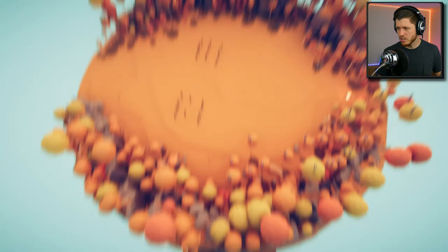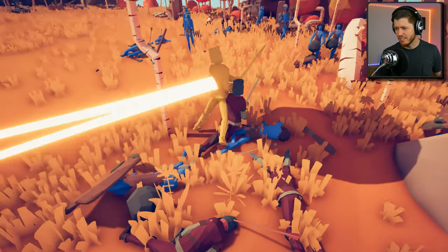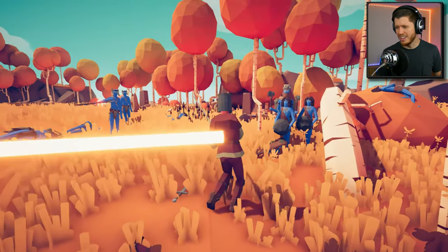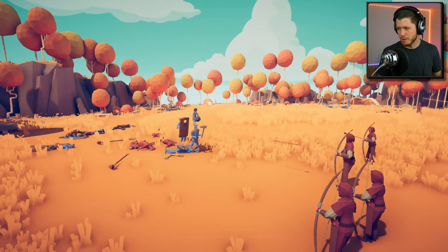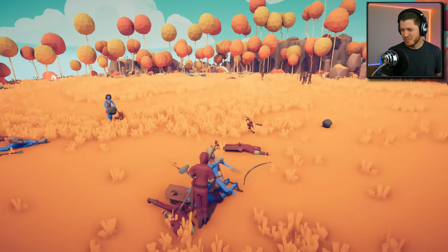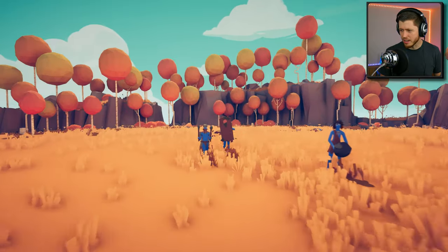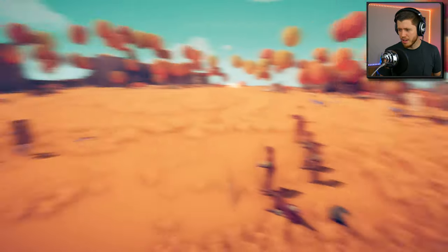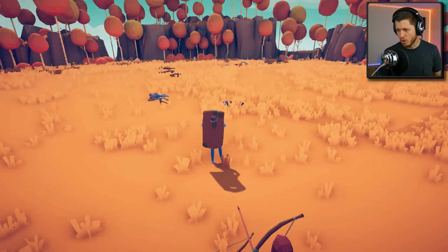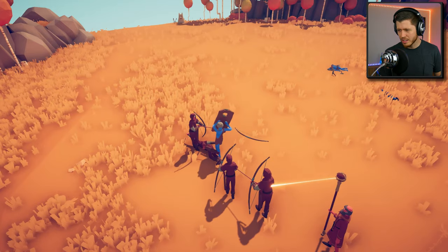Okay, now that I see what's going on - let's try some squires and archers. Oh man, that rock looked heavy. Come on archers, what are you guys doing? He just ate that rock! This is not looking good - oh wait, yes it is, because I still have archers. Shoot him, he's coming - there we go! Now see, this is what I was talking about with having a hole in your shield. Come on, get him! Shoot him in the back!